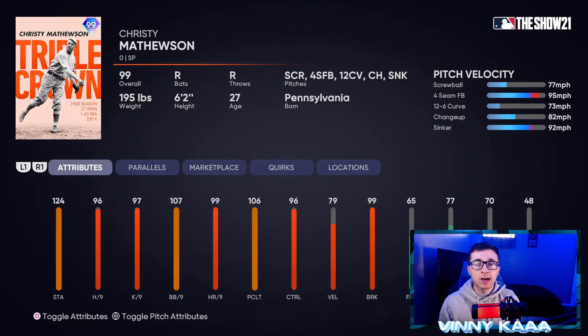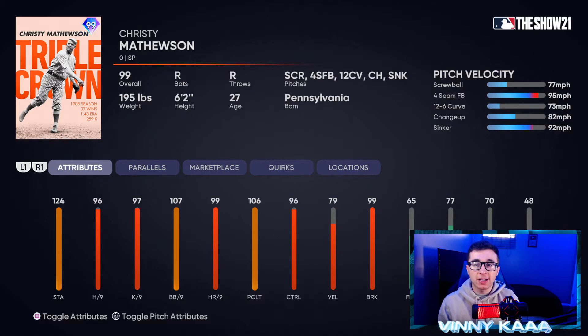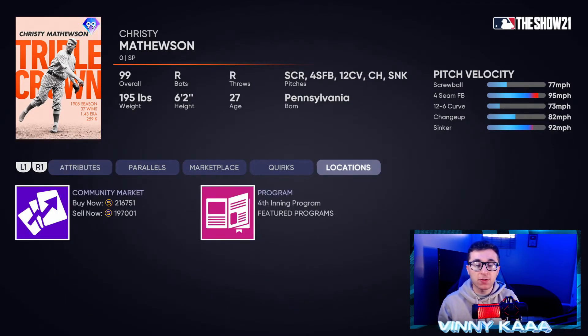Coming in at number three is gonna be the 99 overall Christy Mathewson card. His five pitches are a screwball, four-seam fastball, 12-6 curve, changeup, and sinker. Stats look really good: 124 stamina, 96 hits per nine, 97 Ks per nine, 107 walks per nine. Control also really good at 96. He doesn't have great velocity at 79, but his break is 99 and his 77 mph screwball is going to look deadly after a 95 mph fastball. The only reason he's not higher is because I haven't personally used him yet, but people online are saying he's one of the best pitchers in the game. He's one of the fourth inning bosses.